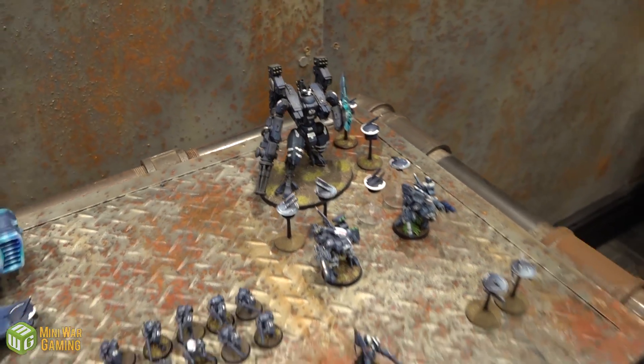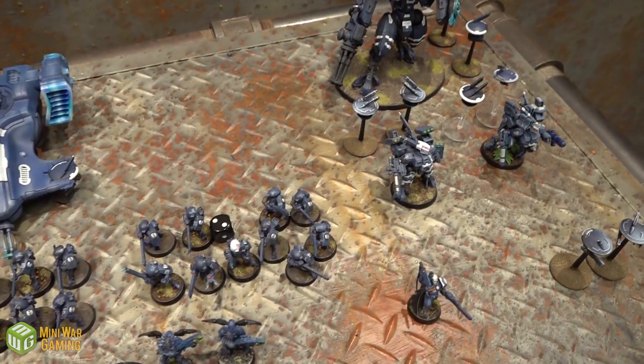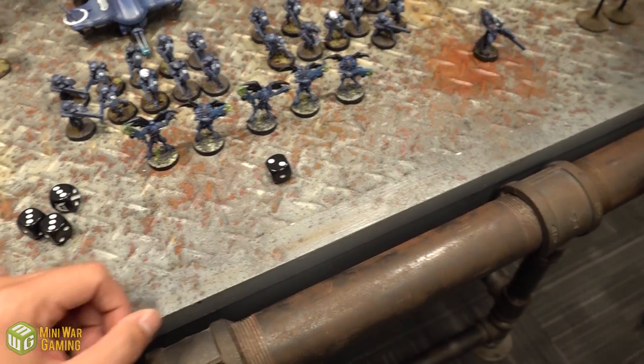Cullen interrupts and spends two command points to give Dave minus two to one of his reserve rolls — costing Cullen his last two points. Dave now needs a five-up for that unit but rolls a two anyway. It's spent in vain, but the stratagem interaction was tactically relevant.